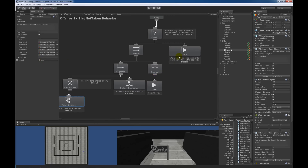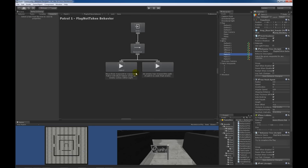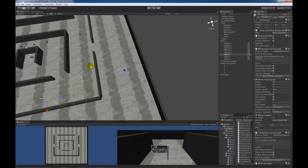Just like the defend one behavior tree, I created a move speed and rotation speed so I don't have to set values multiple times on different tasks — they share the exact same values. The flee task and the seek task both use move speed and rotation speed. The last behavior tree when the flag has not been taken is for the patrol unit.